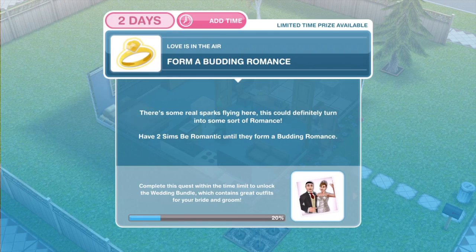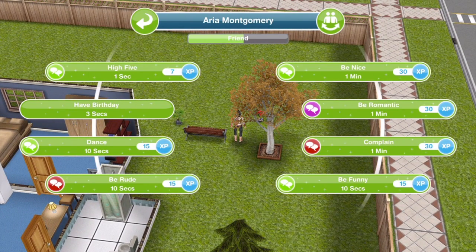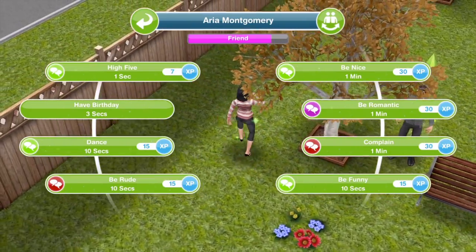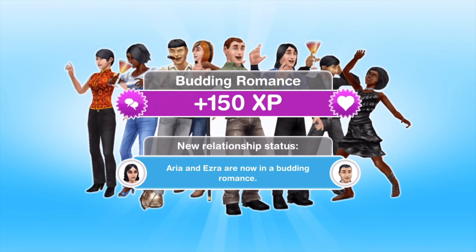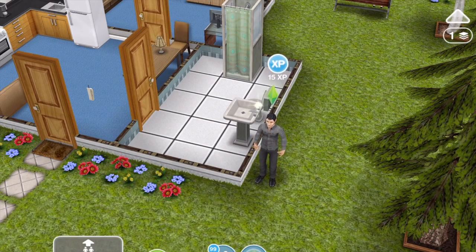The next thing that we need to do is to form a budding romance. There's some real sparks flying here — this could definitely turn into some sort of romance. Have two Sims be romantic until they form a budding romance. If you click on another Sim, underneath their name it shows your relationship status. Aria and Ezra are friends at the moment and that green bar is going along. When the green bar reaches the end they become good friends and so on. We want to reach budding romance, so we need to turn our friendship into a romantic relationship — keep being romantic for one minute. After being romantic twice, the bar turns from green to pink, meaning they're on their way. We get a budding romance pop-up: 150 XP — Aria and Ezra are now in a budding romance. I only had to do it twice; it could be different for you depending on how friendly they already are.